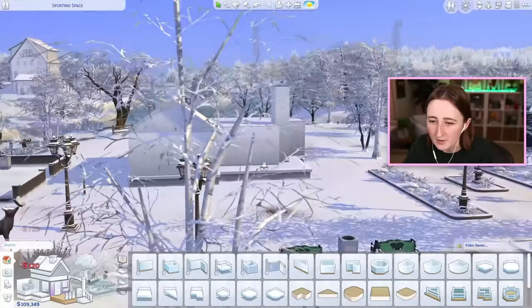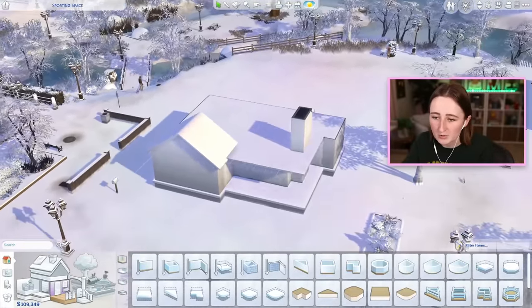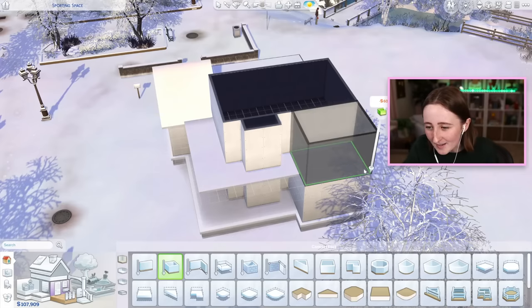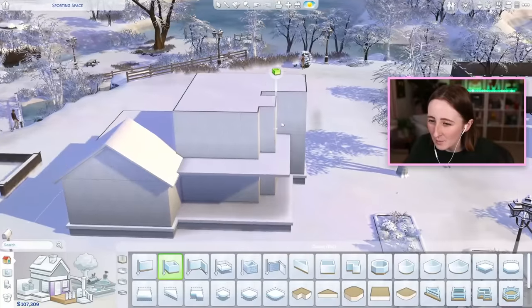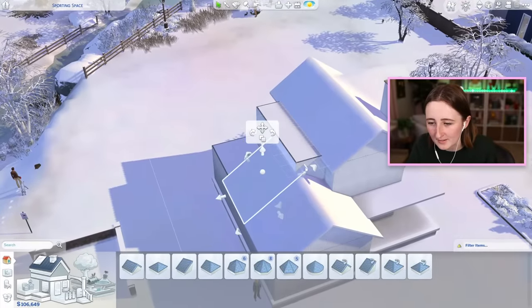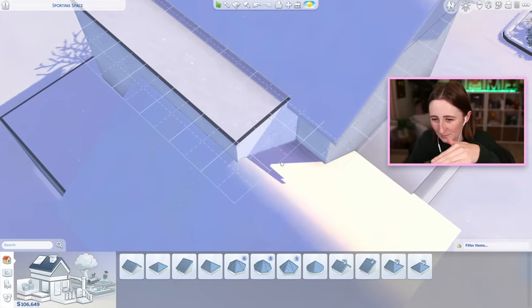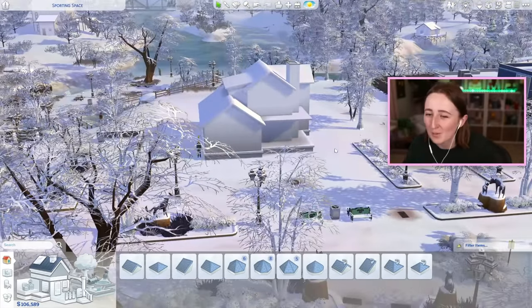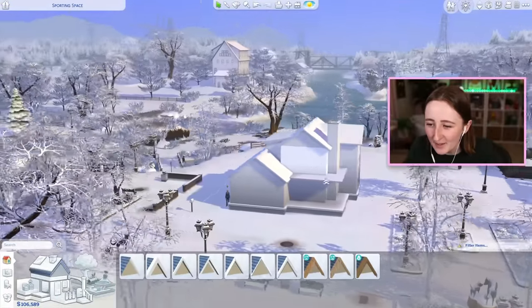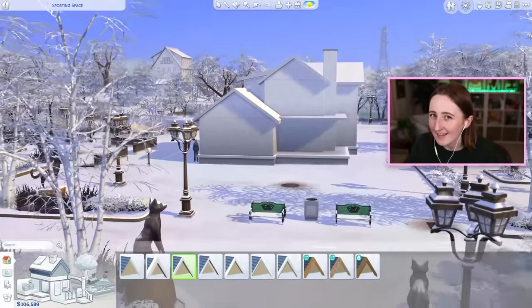That's kind of what I'm picturing for the layout of the downstairs. I know this looks really weird, but there's gonna be a cute porch and we've got the chimney. I think there should be a slight upstairs, but just maybe not a big one. This is kind of unrealistic — you don't want to have just a corner for all the snow and water to fall into — but this is The Sims, we can do whatever we want. This is kind of what I'm thinking so far for the shape. It's a little bit strange, and for that reason I kind of like it.